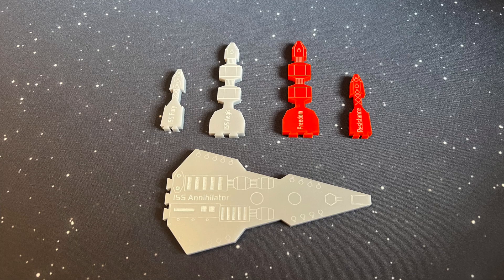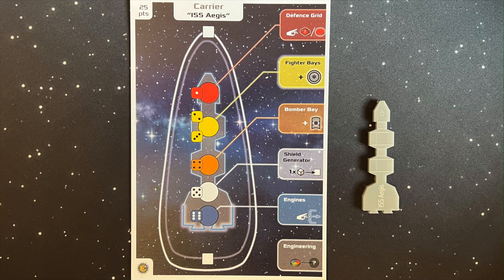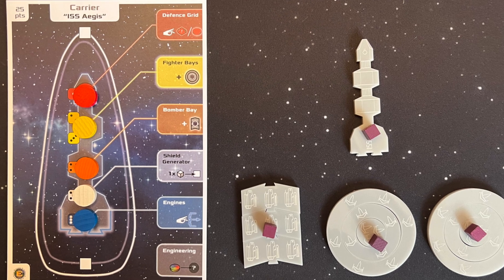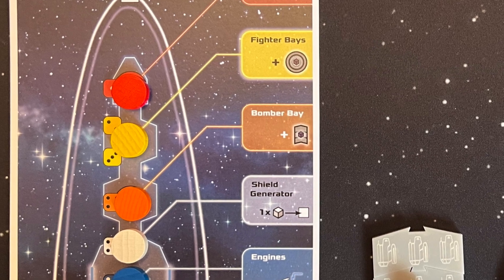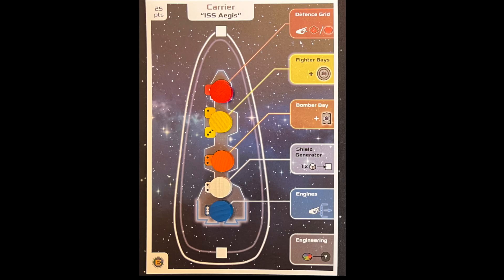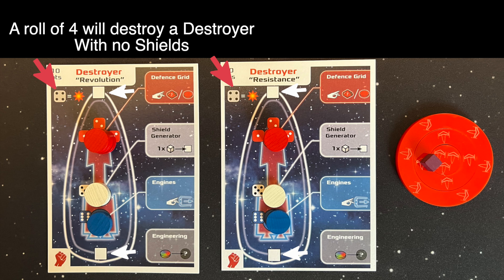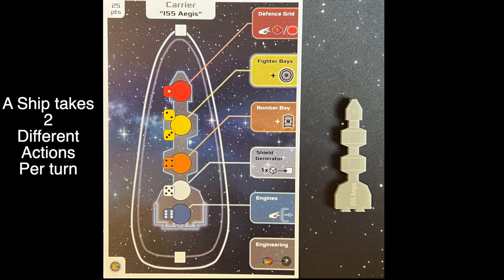As for the capital ships, they all have a ship dashboard that gives you all the information you need. All available actions are shown on the right-hand side of the dashboard. Each action corresponds to a ship location and can be used as long as that location has at least one disk on it. The ship will have targeting numbers telling you which location is damaged when a die — d10 or d6 — hits your ship. The white squares are shield spaces; you place a white cube on each at the beginning of the game. Damage is dealt to shields before locations.